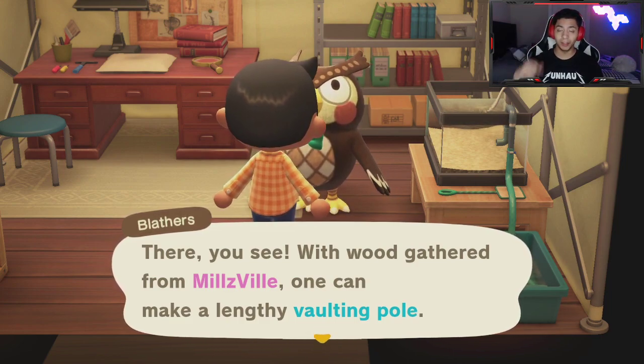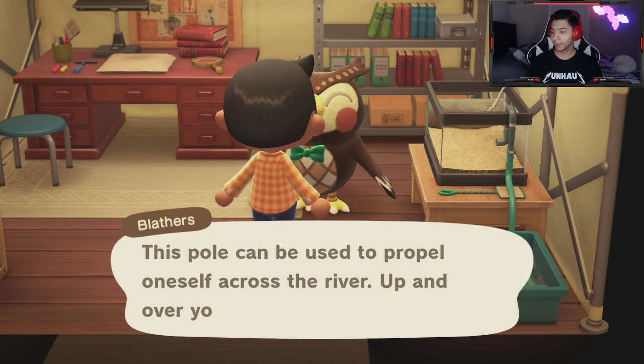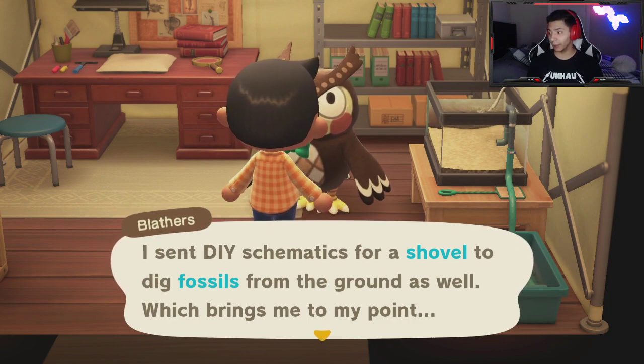Then talk to him — that's all you have to do. Just talk to him. As you saw, he just gave me the DIY, and he's going to ask you to get fossils for him. He also sends you the schematic for a shovel.